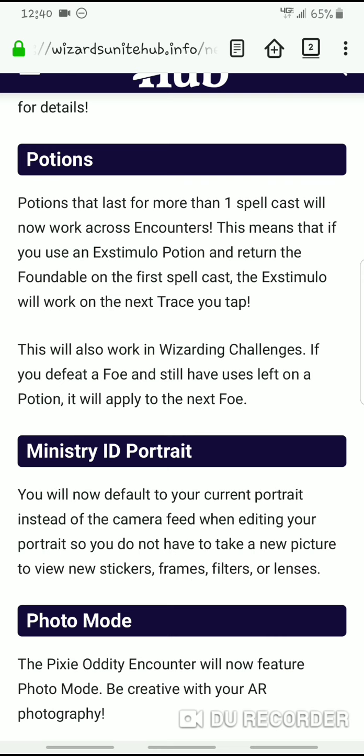Now a little less exciting, at least for me, is your ministry ID portrait. You can now look at the photos and frames and stickers and backgrounds, whatever you get as rewards. You can now look at those without having to actually take a photograph again. You can use your current default photo, whatever you have as your photo. And of course, if you don't like it, you can not save it, just as you can when you have to take the photo. I haven't actually tried this one out, so there's no footage of that — I just have the symbol for the Deathly Hallows as my portrait right now. I changed it when there was that live portrait bug because I had a cool wavy background and it was bugging out my game, and yeah, I've just left it since then.